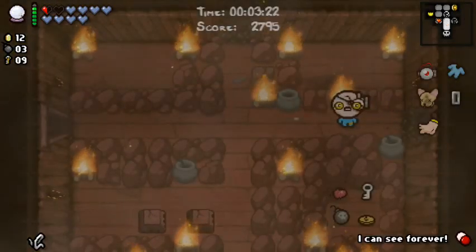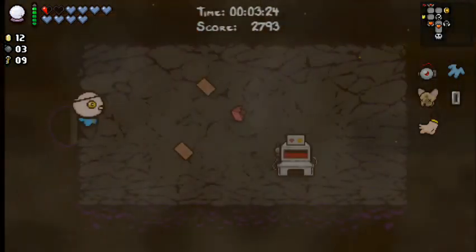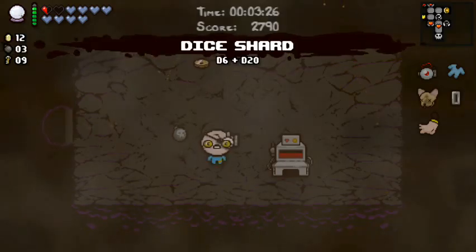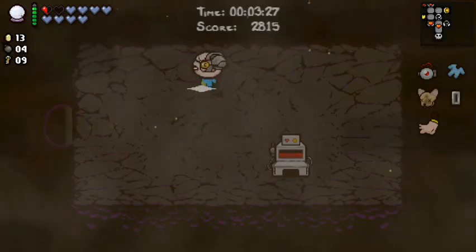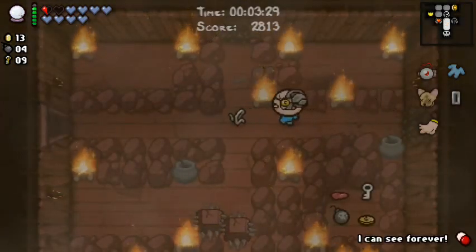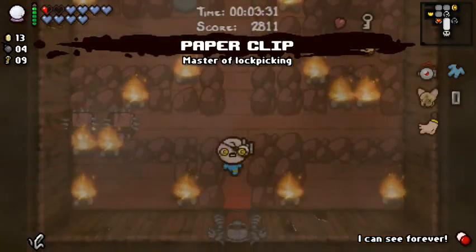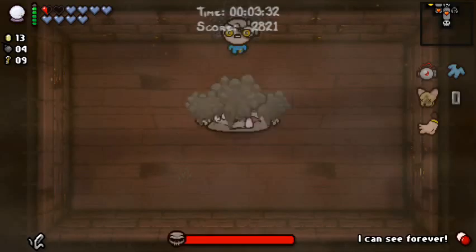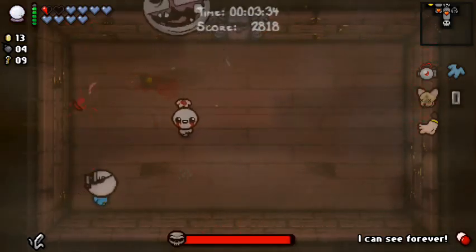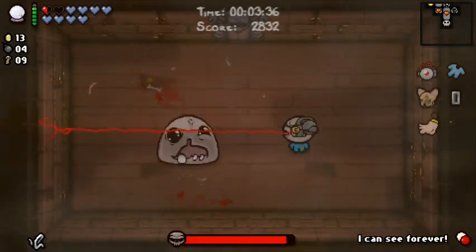I want 'I can see forever' for the next floor, so I'm going to drop those two, run in here, grab this, and just use the Dice Shard right away. Bomb and a penny — I'm cool with that. Now let's collect these two. I don't really care about all those consumables in there.